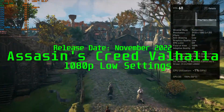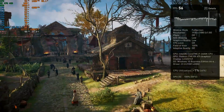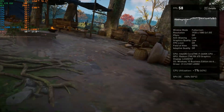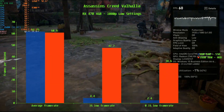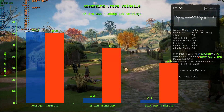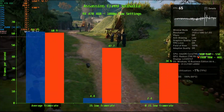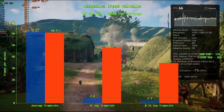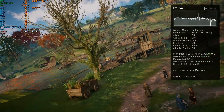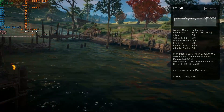Assassin's Creed Valhalla's minimum spec for 1080p is 8GB of RAM and recommends an SSD, but results show 16GB of RAM — at least DDR3 — is required. Both manage a respectable average frame rate of around 60 FPS. At the 1% low, 16GB of RAM maintains 47.7 FPS, but the SSD drops to an unplayable 4.4 FPS. At the 0.1% low, 16GB is still giving smooth gameplay at 34.6 FPS while the SSD can only manage 2.4 FPS. With my system specs, Assassin's Creed Valhalla is unplayable on 8GB of RAM, and 16GB is required.